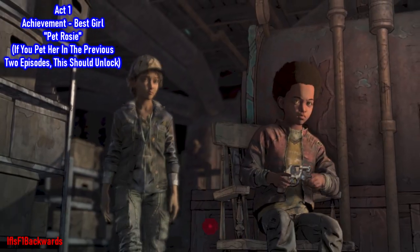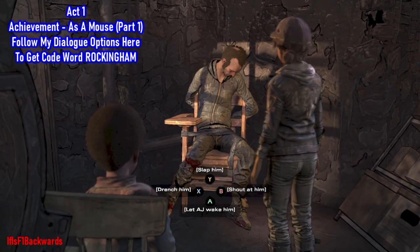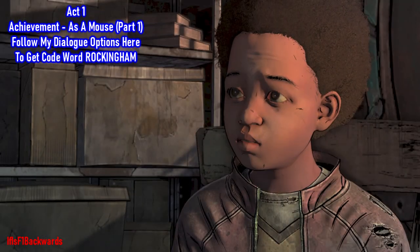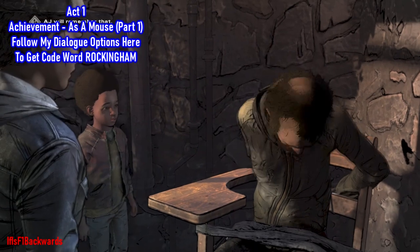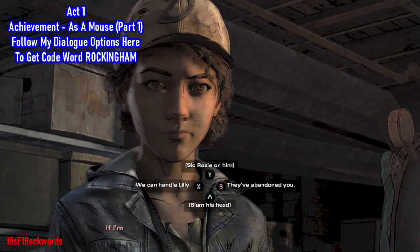Now we will be interrogating Abel, and this is for the 'As a Mouse' part one achievement. We need to get the code word 'Rockingham,' so just follow all the dialogue options I do here. I think it's only the last two which really make a difference, but again to be safe just follow me.